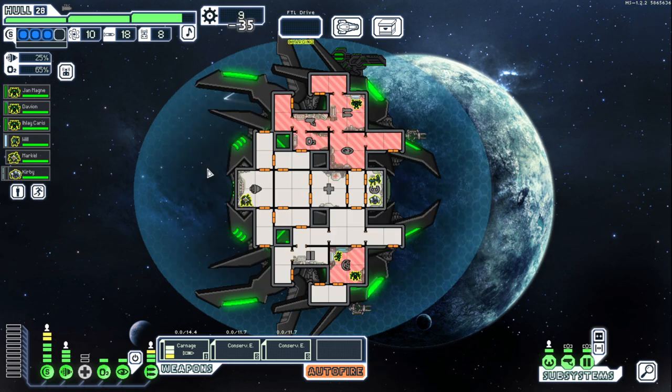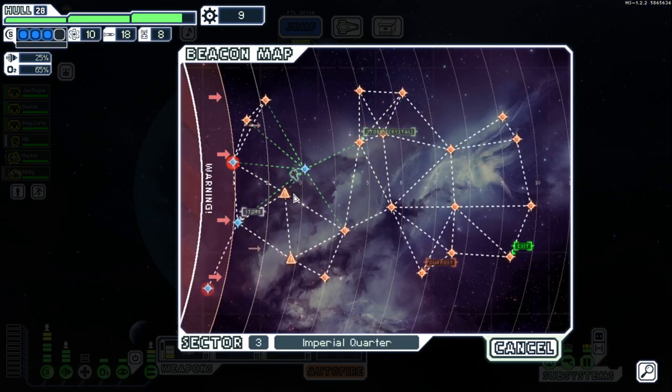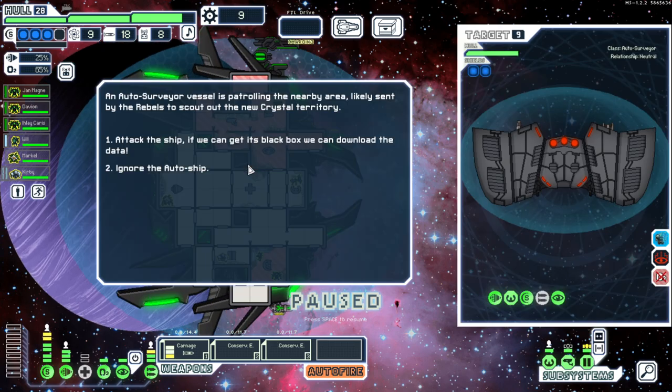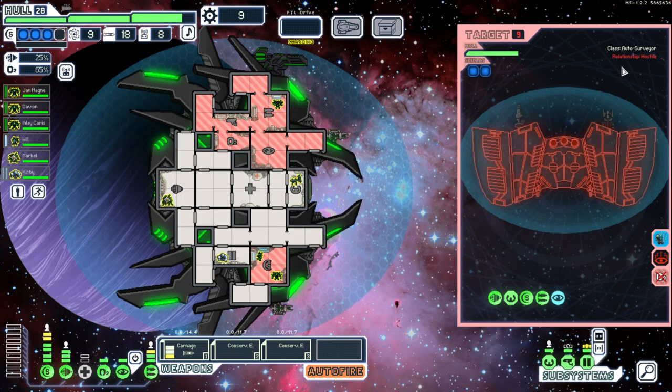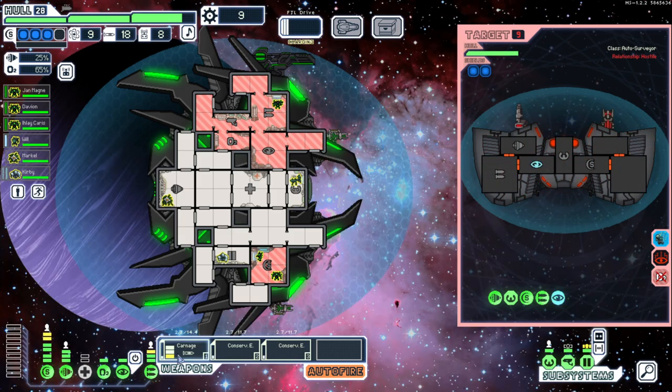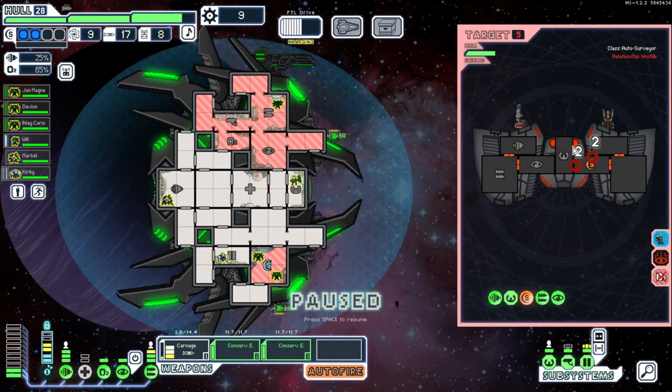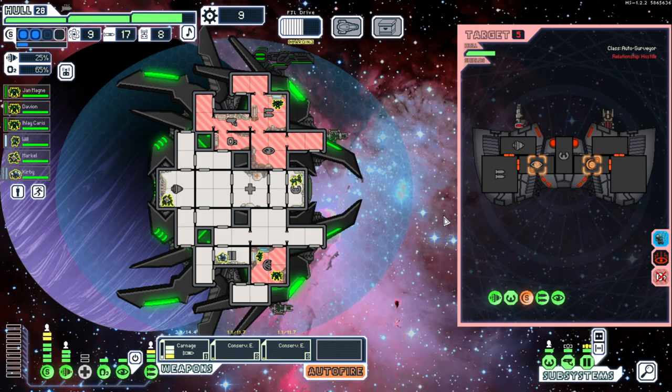Looks like it's a crystal — not really worth it but we'll take it. We can come down here indoors so boarding is a little bit easier. We're low on money, I do want to hit this store. Let me count — one, two, three, four — let's bounce down here and come back up. I feel like this is a new song, I don't recognize this. An auto surveyor — we're going to attack it. It's got cloaking, but its weapons aren't that bad and we have level three shields, which is really insane.